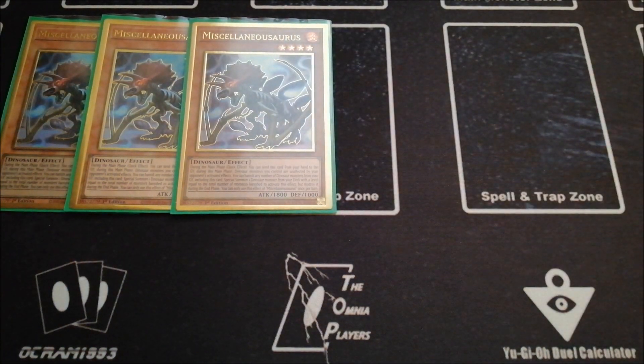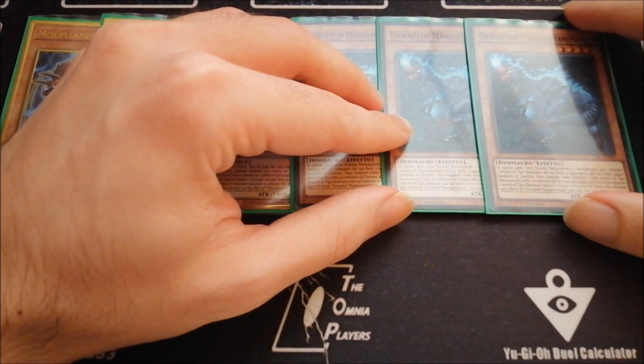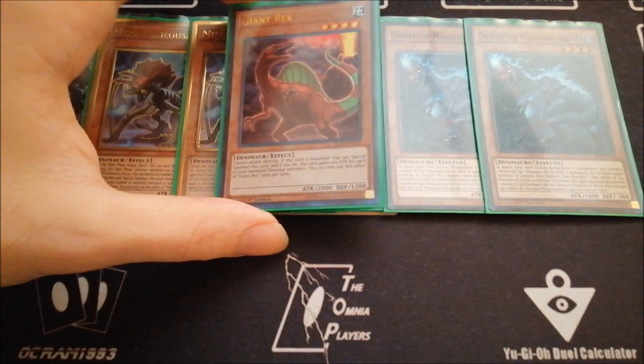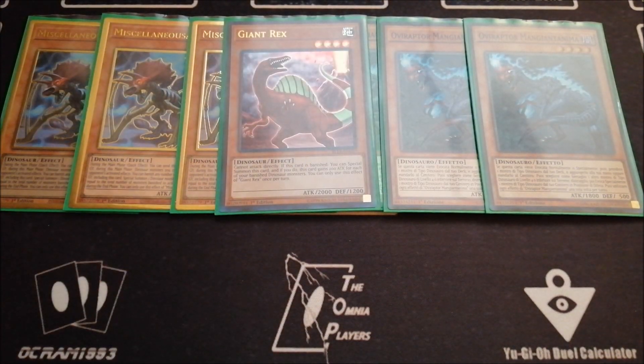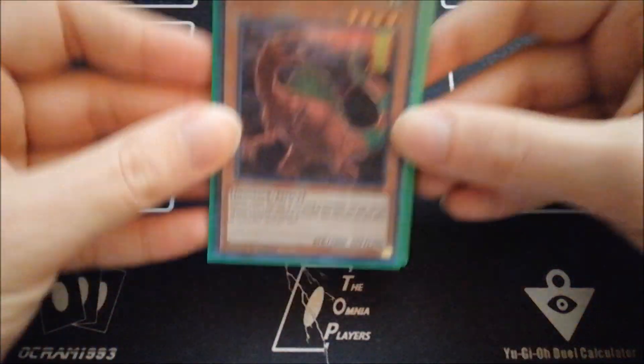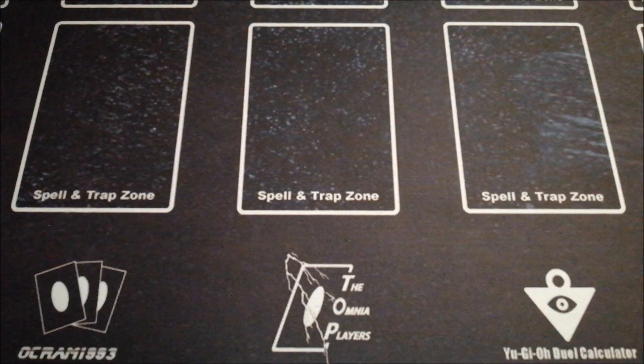Then three copies of Obiraptor, of course — this is mandatory. You cannot play without Obiraptor. You need to play three. This card is a searcher, it's a starter, it is everything. And then last but not least, the one copy of Giant Rex. You still want to play this, in my opinion. It is really important also for the main combo of the deck that I will show you in another video.